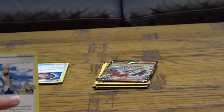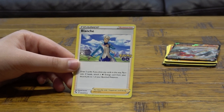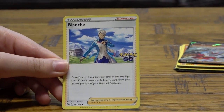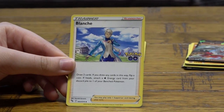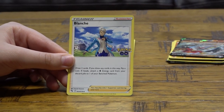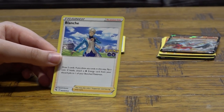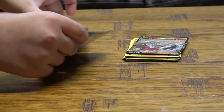Now the common things. Blanche from Pokémon GO: draw two cards. If you drew any cards this way, flip a coin — if heads, attach a Water Energy card from your discard pile to one of your benched Pokémon. It's also from Pokémon GO.